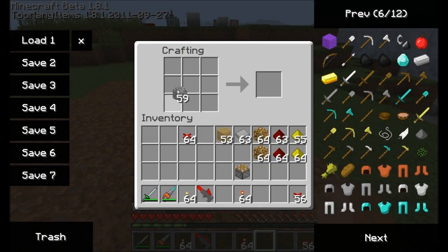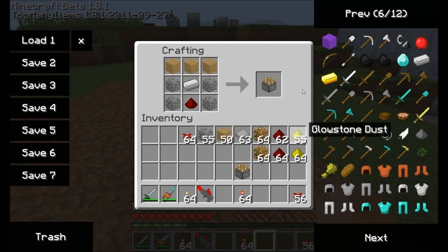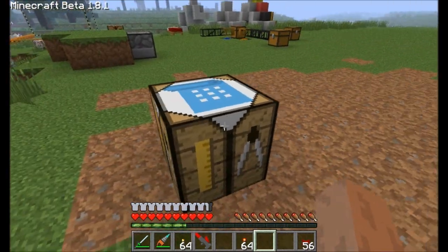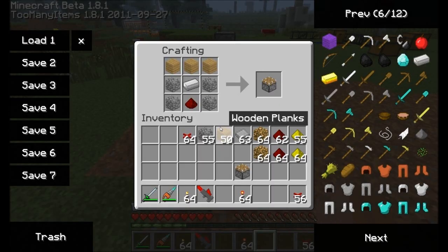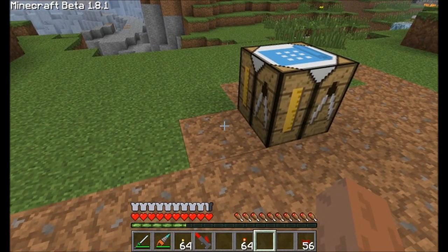The full intention of the automatic crafting table is to go ahead and place your items in there. For example, let's make our piston again. So we've got our piston, but we're going to leave that in the crafting table. This is now an automated crafting table, and once it receives through pipes or through a chest next to the crafting table all the items necessary to make a piston, it will automatically make one. So let's demonstrate that now.